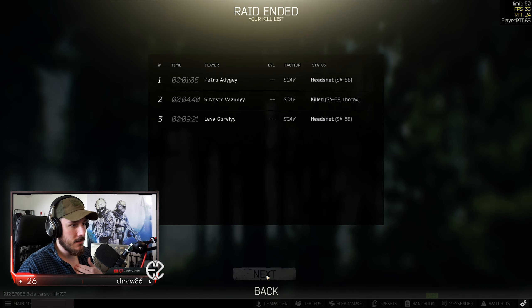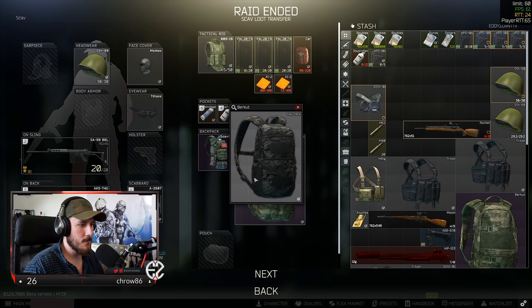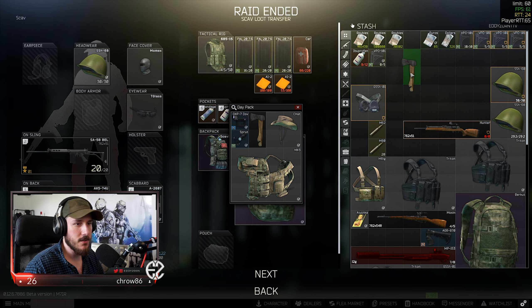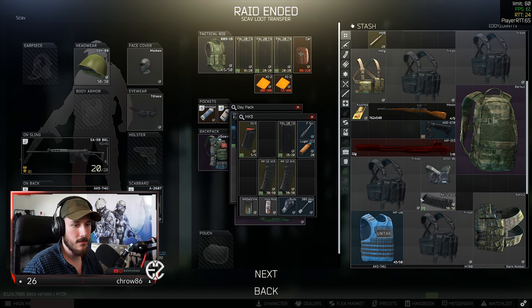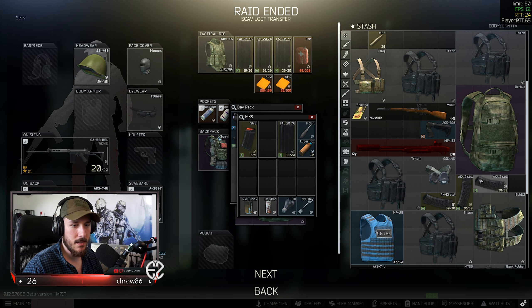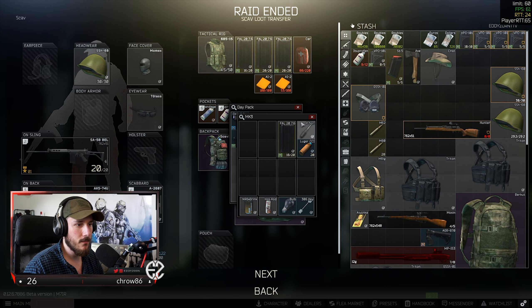The cowboy hat is actually pretty good — that thing is bloody expensive, or at least it was when I finished that task on my streaming account. Other than that, the SA-58 is a nice weapon to have. Killed a couple of scavs, we got a couple of backpacks — you are not supposed to fit backpacks into each other anymore, so I don't know what is actually going on here. I'll keep these BP mags for the task where you have to kill scavs with that AK.